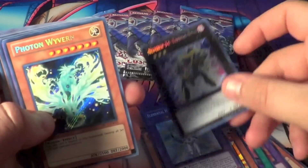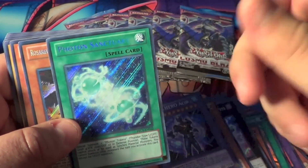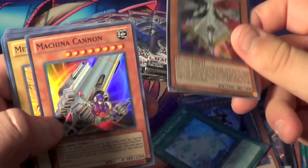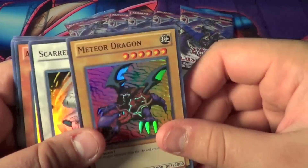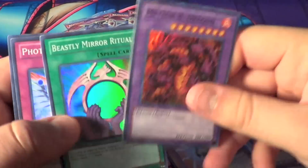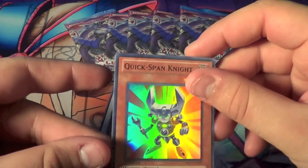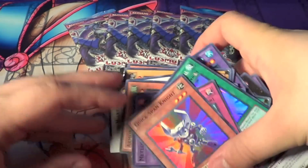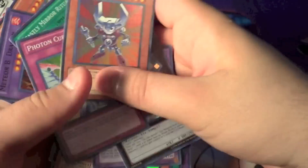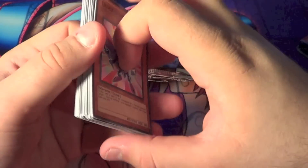So once again our Acid and our Terabyte. Photon Wyvern, another Masked Hero Acid — awesome — and another Photon Sanctuary, very good. Machina Cannon again, very good. Meteor Dragon. Scarred Warrior, that's pretty neat. Armored Bee, Meteor Bee Dragon, Beastly Mirror Ritual, Photon Current — pretty neat — and Quickspan Knight. So we get some more Photon stuff to add with the stuff that came out of the more recent collection tin.